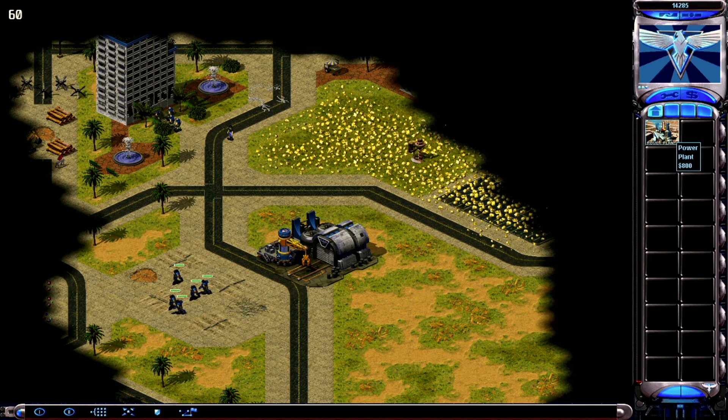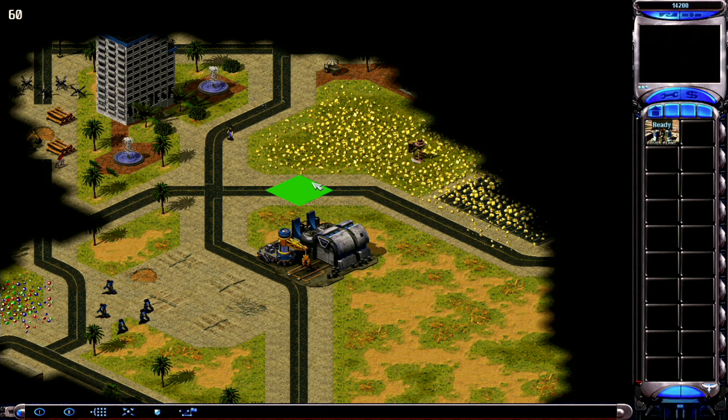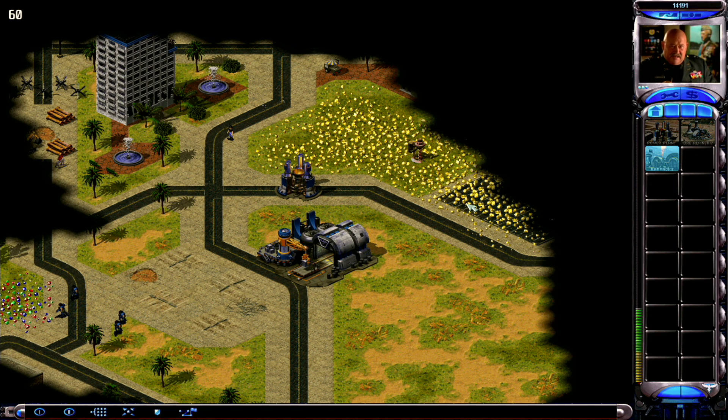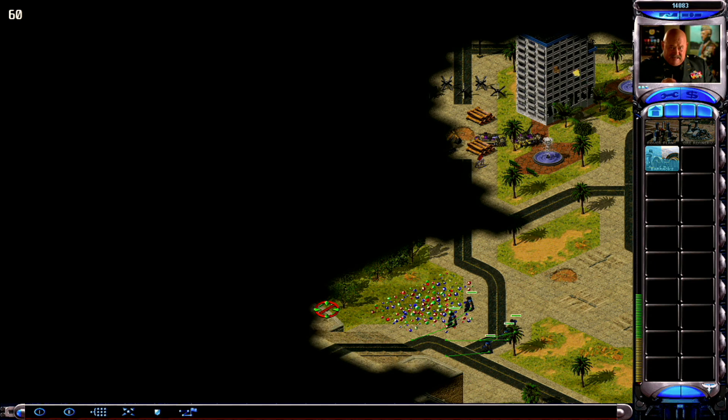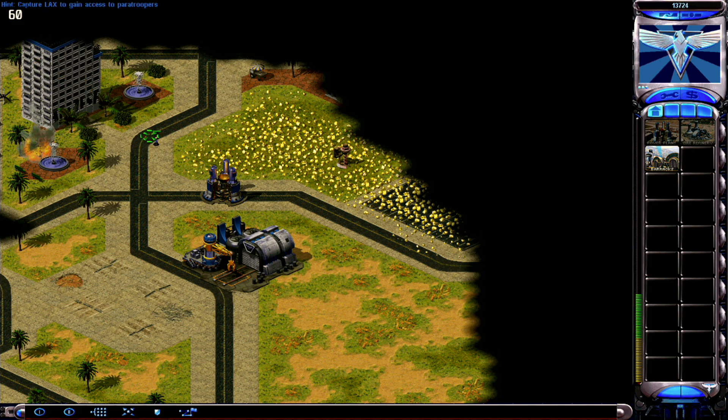Incoming transmission. Some of these Hollywood civilians are pretty tough characters, Commander. They might be able to help you. Building. New construction options. Construction complete. How about some action? Double time! New construction options. New rally point established.